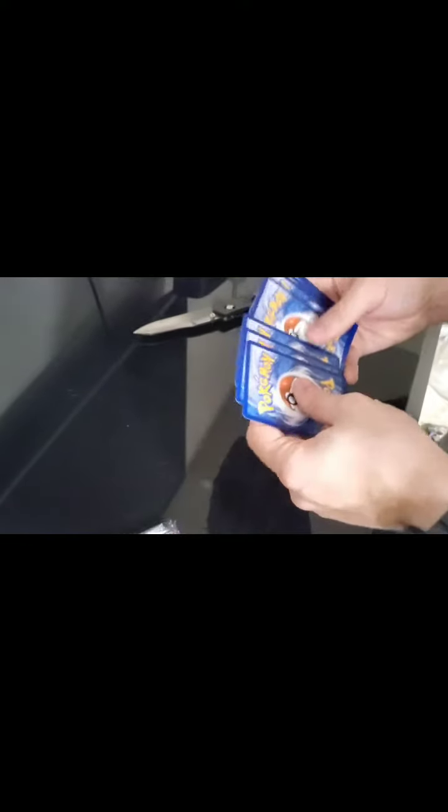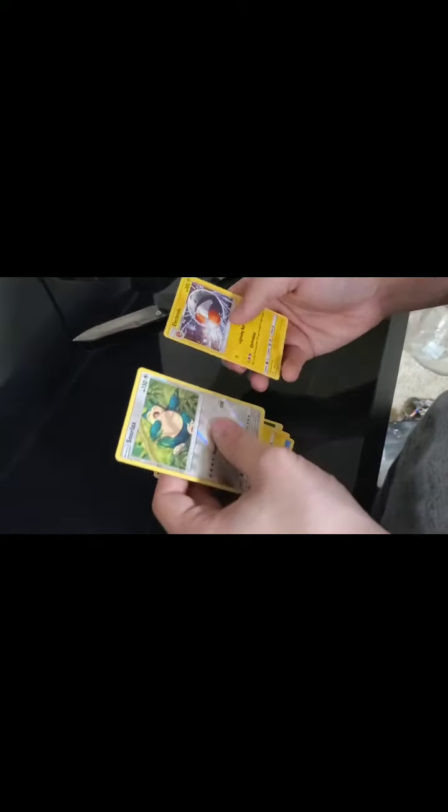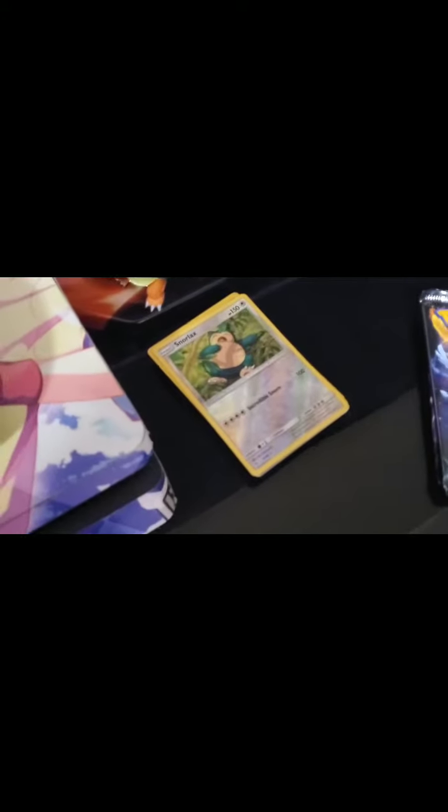One two three four: leaf energy, Brock's Grit, Jim, Ekans, Weezing, Slowpoke, Voltorb, Pikachu, Snorlax - who knows what's on the back - oh! I love the Snorlax. That's pretty cool - incredible Snorlax. This is weird.